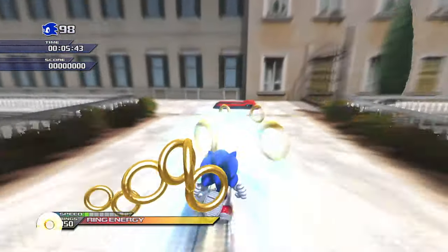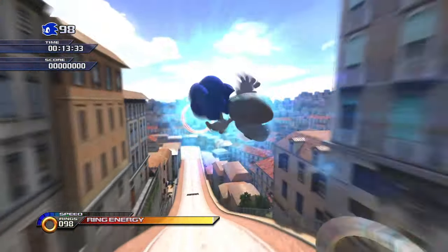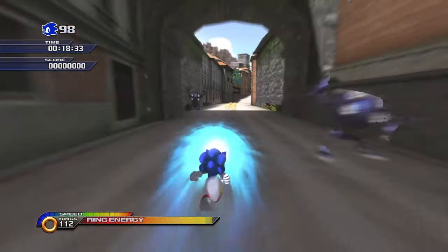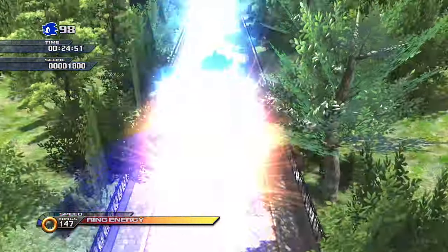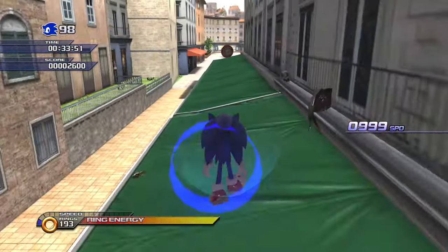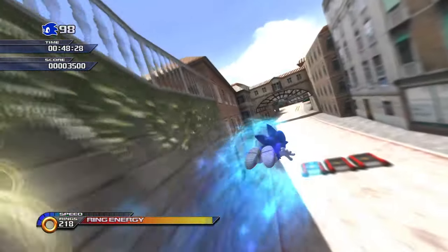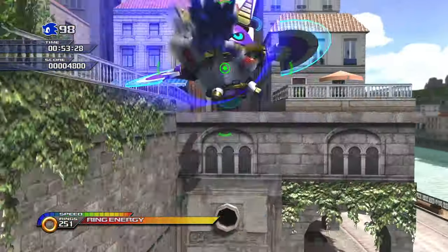On to one of the best stages in Unleashed Wii — Rooftop Run! Back to Eggman Land: what's interesting is they split the act into six parts, most of them being Werehog. I guess it's easier compared to the HD version where it's just one huge mega stage — and that's pretty good. HD Eggman Land is literally one of the best Sonic levels in my opinion. Sure, it's painful on your first playthrough, but once you get used to it, it's a cakewalk. I can beat Eggman Land HD in less than 15 minutes and get the S rank.